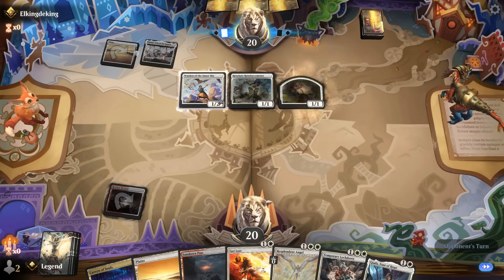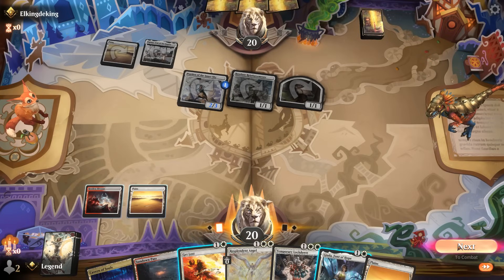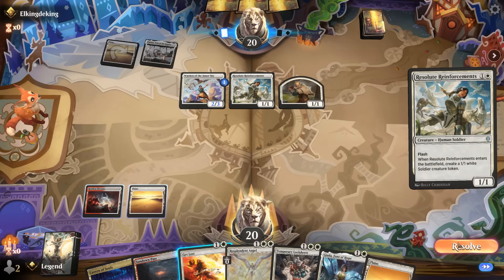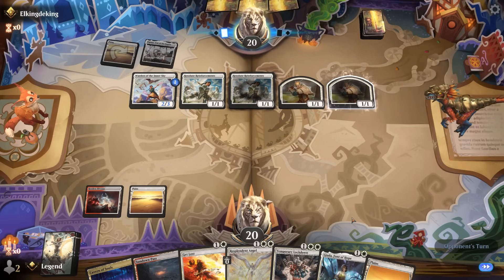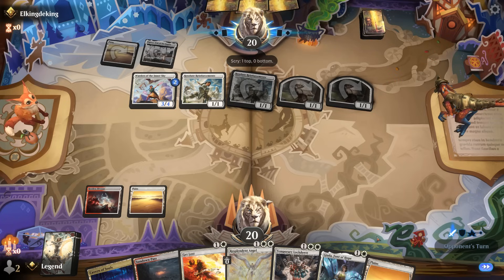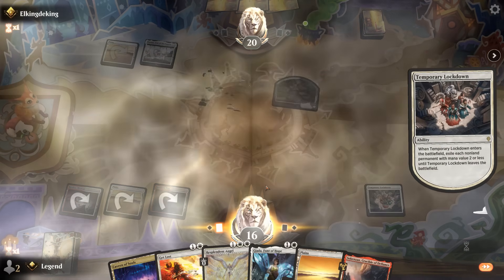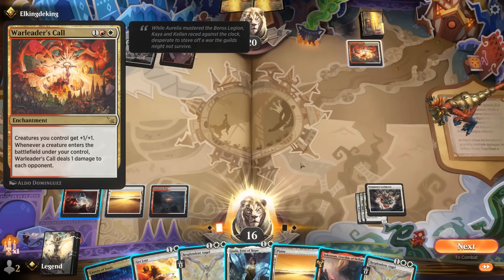Main phase reinforcement to enable the Warden's ability. We'll pass with Get Lost available — there's a chance we Get Lost the Warden, or maybe they convoke out a Knight Errant which we can Get Lost, then Lockdown the rest. They have five creatures but might just use the Warden's ability. I decide we're fine to take the hits and Lockdown next turn, then follow up with Jada, Get Lost, and then Resplendent Angel entering with a plus-one counter. War Leader's Call drawn — we can Get Lost it, which lines up well.